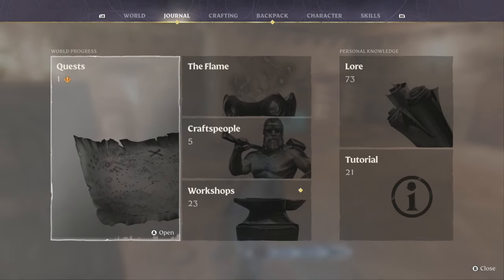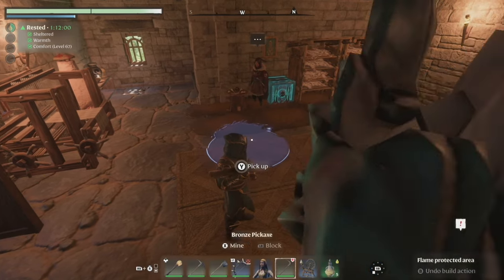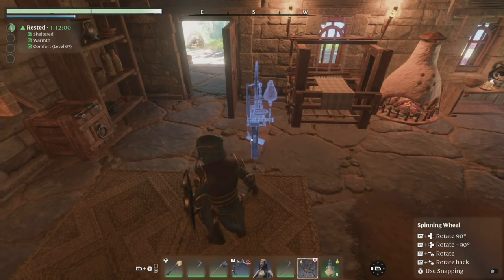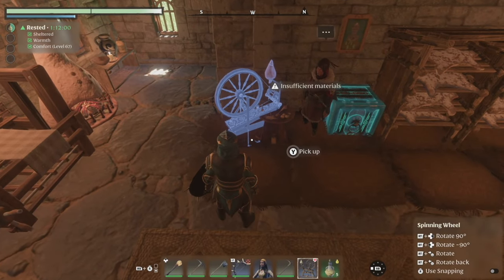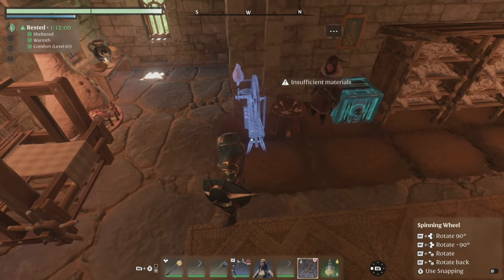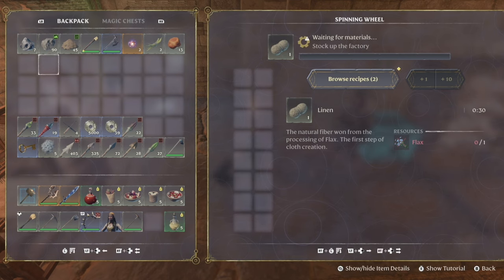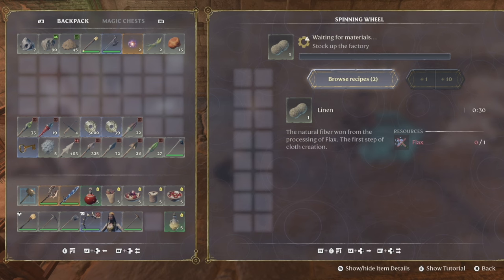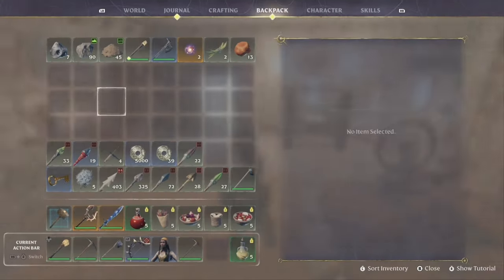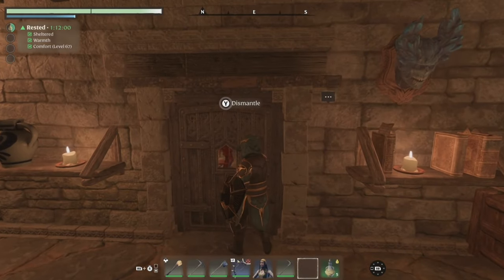So what does the spinning wheel do - does this just craft things quicker than they normally would? I wonder if that's the deal here. Maybe we stick it right here next to this one. It kind of has a nice look to it so I'd like to keep it somewhat visible. It only has two recipes - we can make string and we can make linen. That completed the quest!